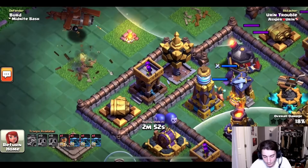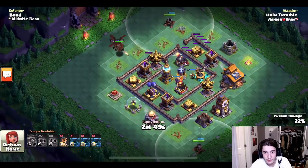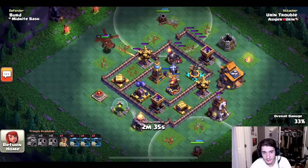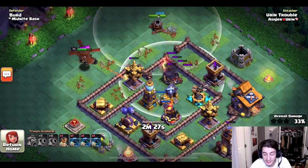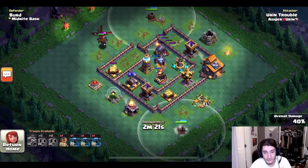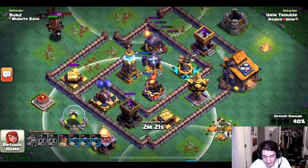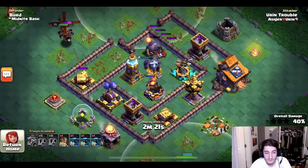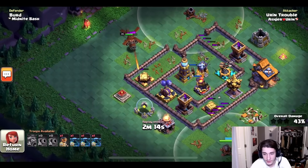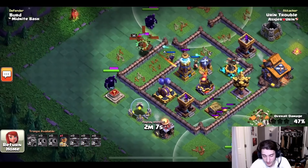He puts his battlecopter up here to get rid of this double cannon, an archer tower, and even the crusher. One double cannon is down, he has another mortar about to get the second double cannon, and the crusher is going down to the battlecopter. He's now in range of the other double cannon — so already all three double cannons are pretty much gone along with the roaster. What's left? An archer tower, a mega tesla, a lava launcher, a crusher, and another archer tower. That's all he has to deal with from now.